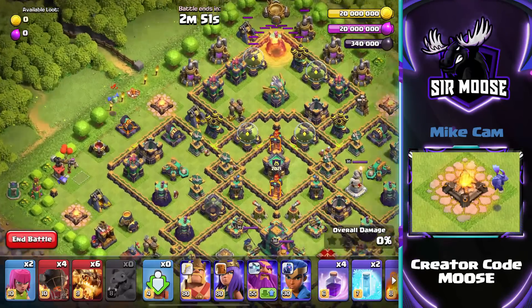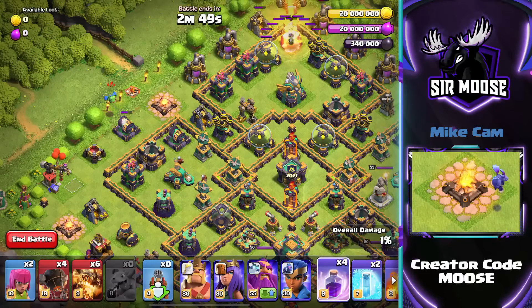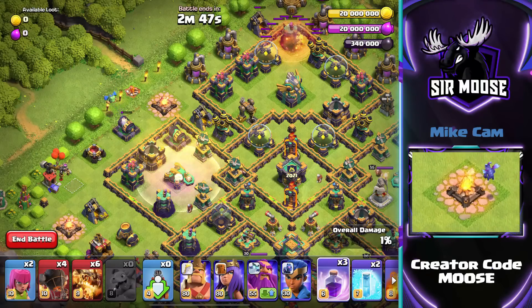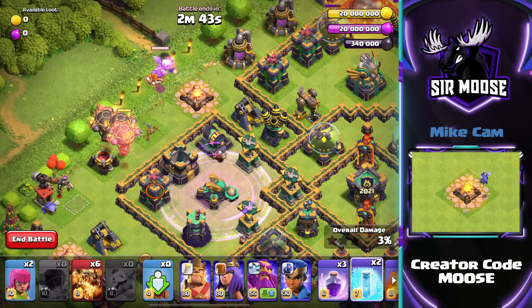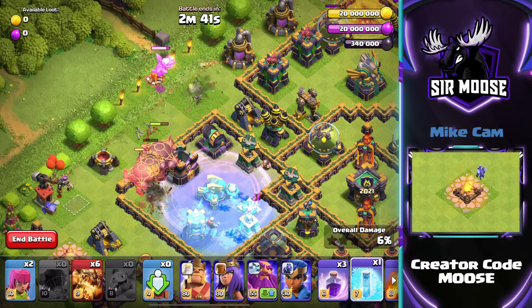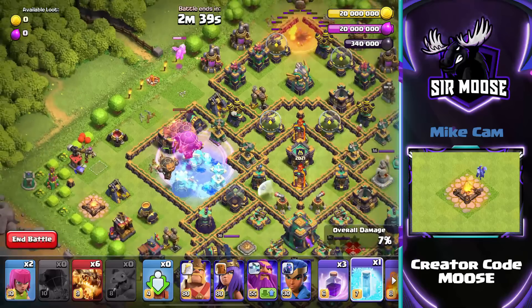Then we're going to focus on the left hand side of the base. Send in a Baby Dragon to take out that Cannon, then use a Rage Spell right on top of the Scattershot and send in your four remaining Rocket Balloons. Use a Freeze Spell to help them out and take out that compartment.